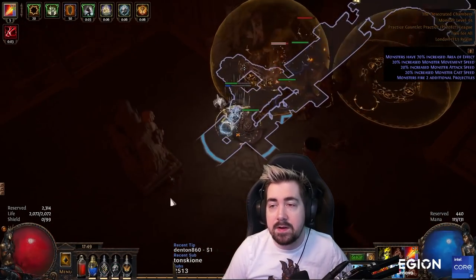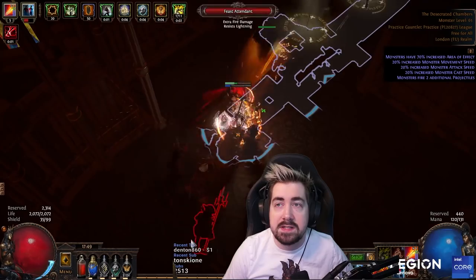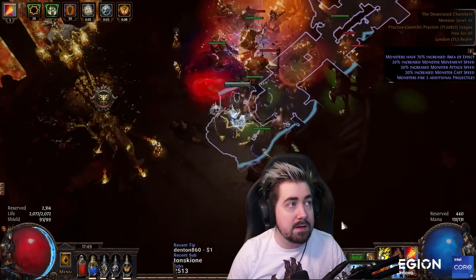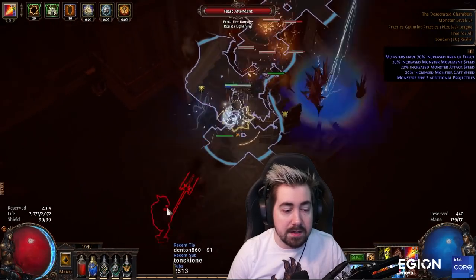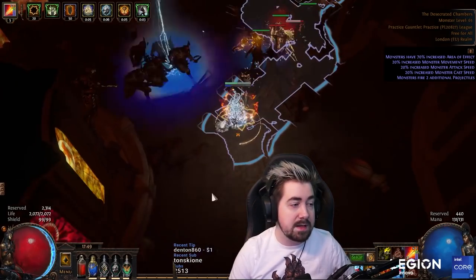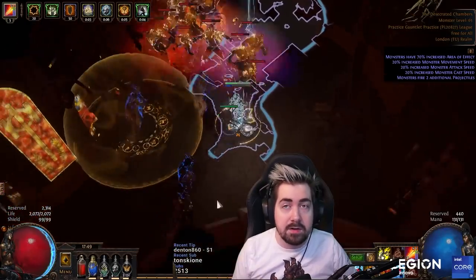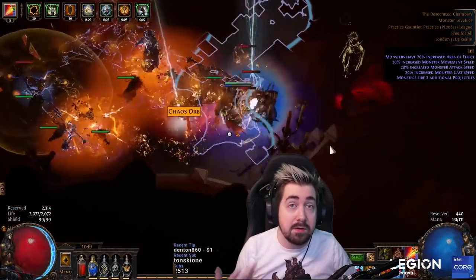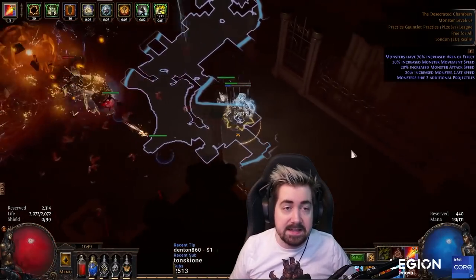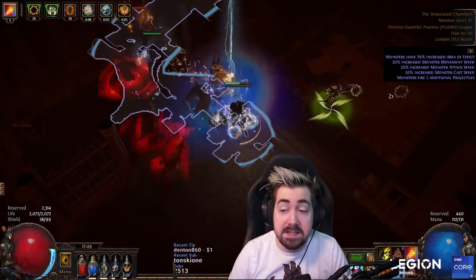There's another thing that's very scary about the 100% increased damage: it makes armor a lot worse. Not everybody knows this because the game kind of lies to you, but armor is not what it seems — it is in fact not physical damage mitigation. Say you have 50,000 armor, you're never at 90% damage reduction. The bigger the hit you take, the less armor does. So that makes it a lot worse for the gauntlet.